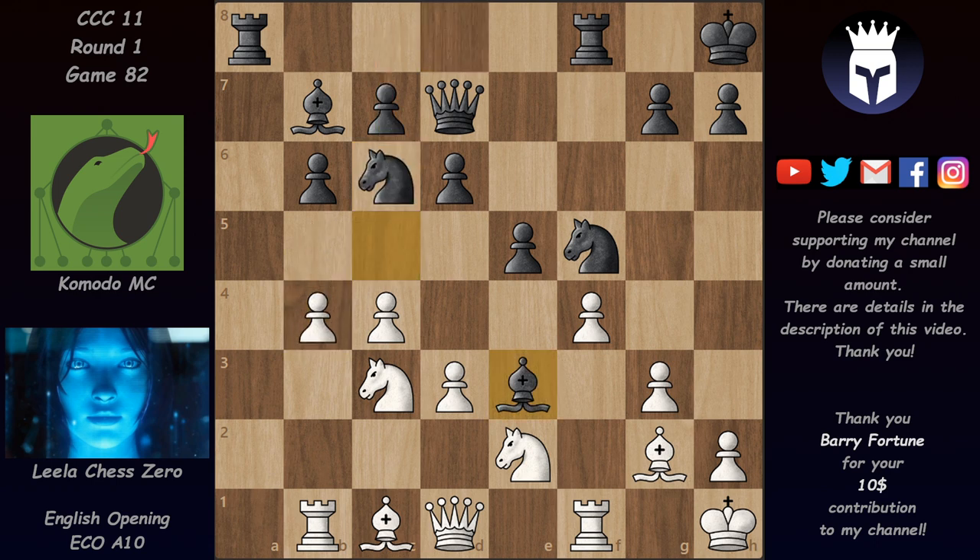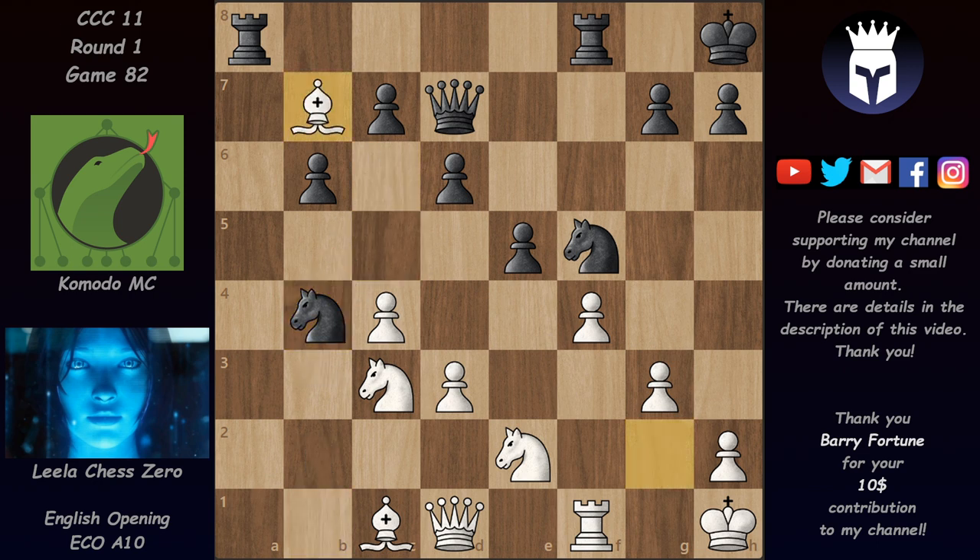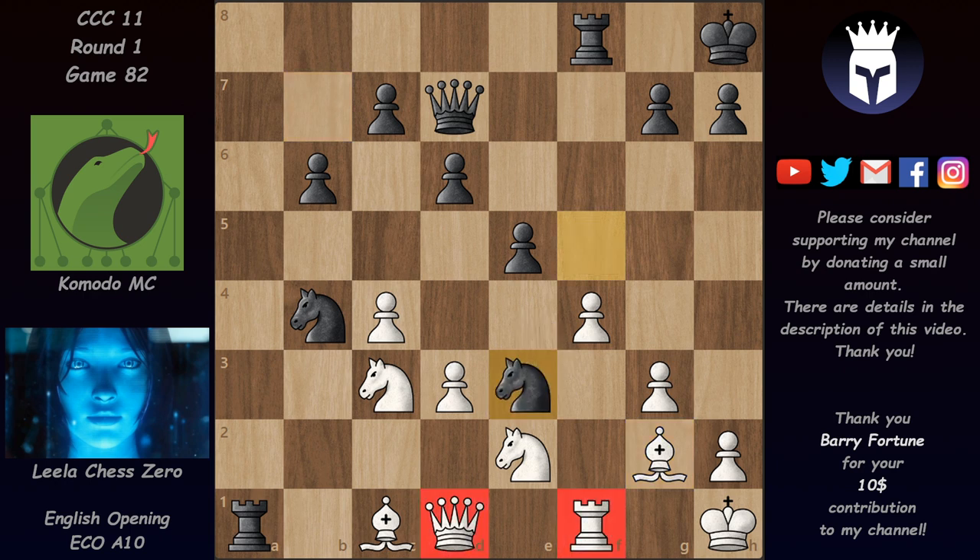With the knight disrupting communication between the rooks, Leela could think about taking on E5 and then with G4 create trouble on the undefended rook on F8 — a move like Ne8 really destabilizes black's position. Komodo MC didn't want that, so he took on B4, allowing Leela to take the bishop and then take the bishop on B7. She gave up a rook for the bishop pair. Now Rook A1 pins this bishop and threatens Knight E3, forking queen and rook. Leela simply played Bishop G2, not minding Knight E3.